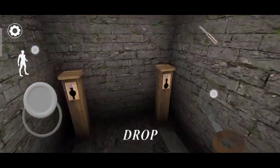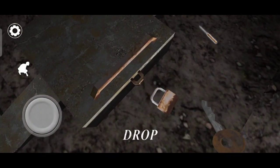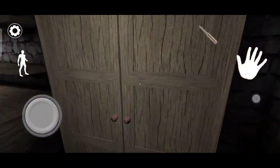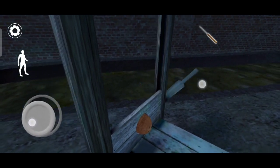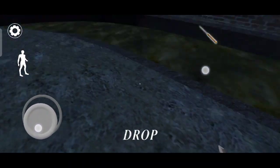Come here and open the padlock. We need two ways, so we have to find the weapon key. Come here and cut the coconut — it will give you the weapon key. Take the weapon key.